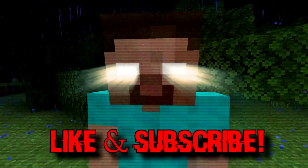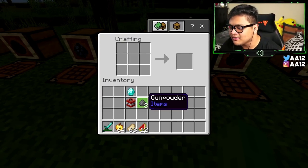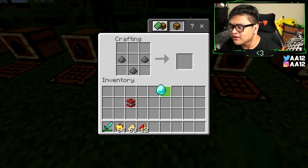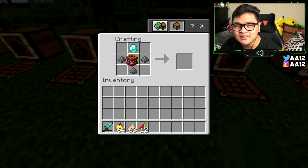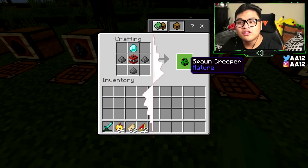Like this video and subscribe or Herobrine will get you. Do it right now! You put the gunpowder here in a V-shape just like that, put a diamond on the very top, in the middle you put the TNT, and just like that you get a Creeper Spawn Egg.